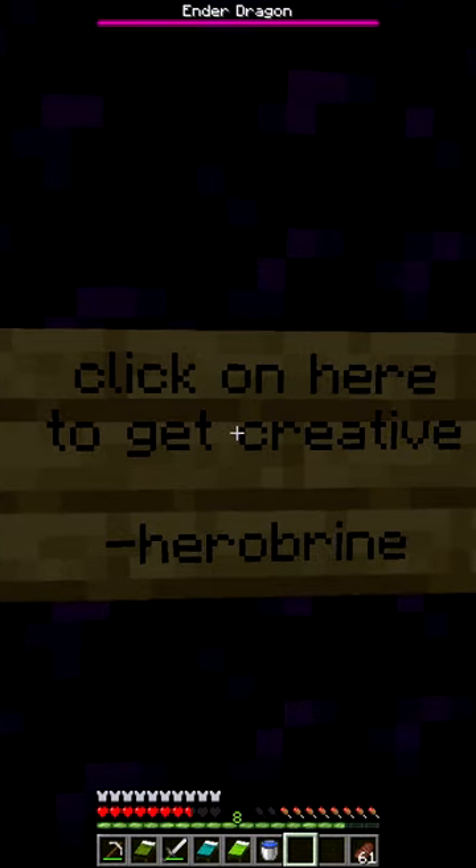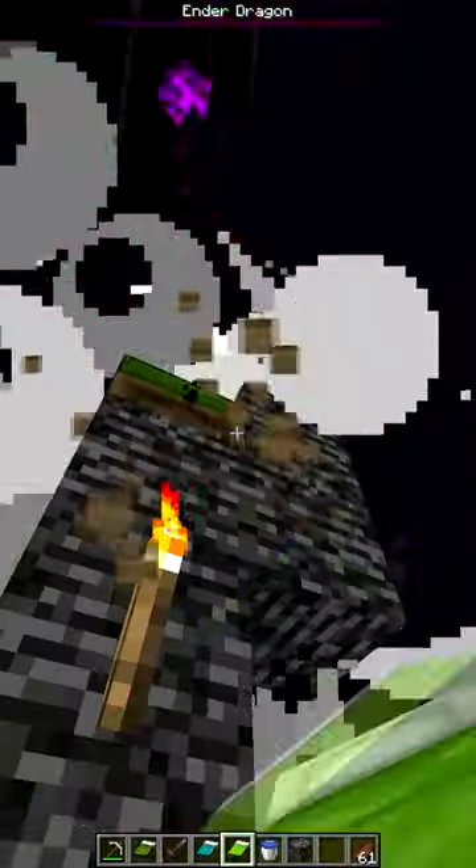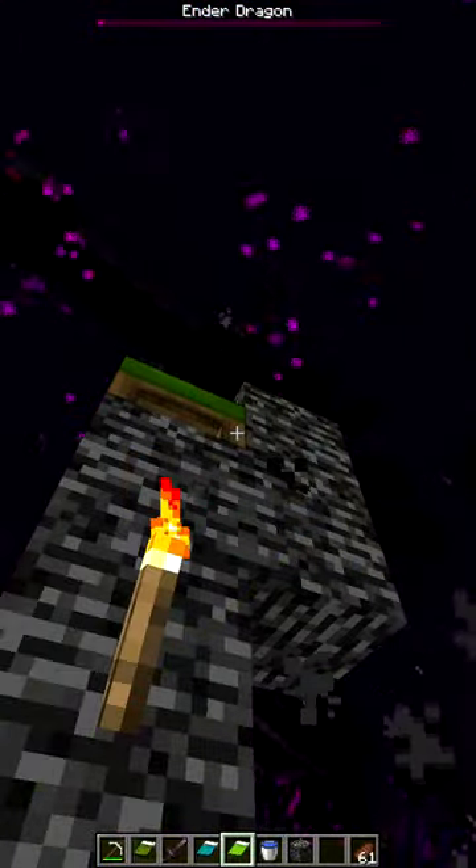When entering the end, the runner finds a sign that says 'click here to get creative mode from Herobrine.' And then when they do it, it actually works. They then just kill the dragon using an infinite amount of beds.